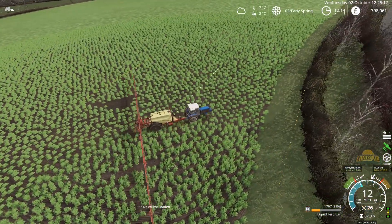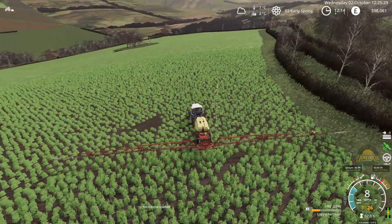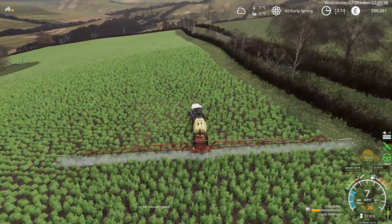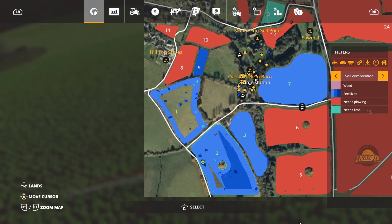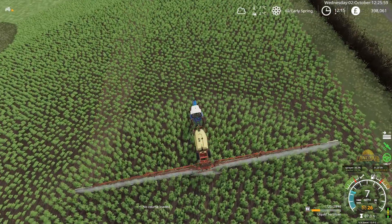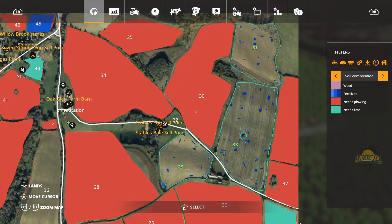We'll get this done spraying, then head up to field 29, 33, and 31 — two parts. I will get courseplay going for the most part on those. Field 33 for sure. Maybe field 29 we'll do ourselves, and 31 feels like a nicer shape field to do.